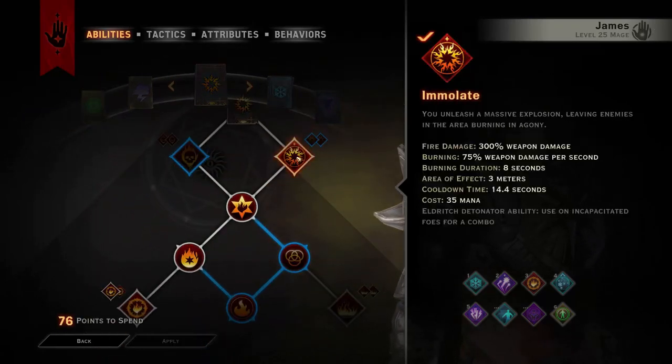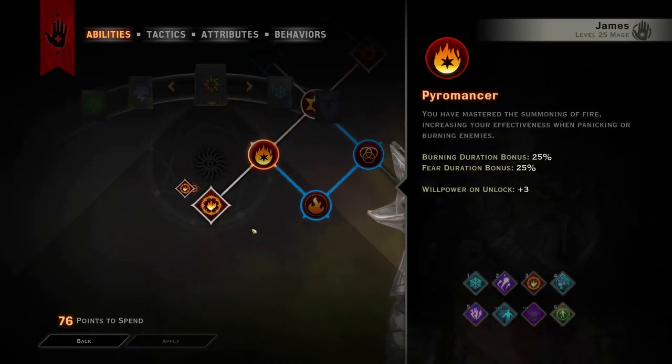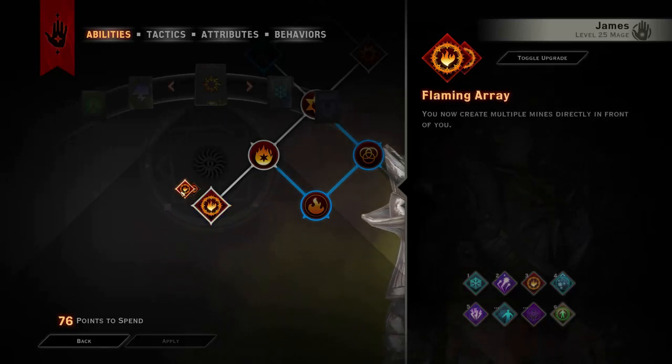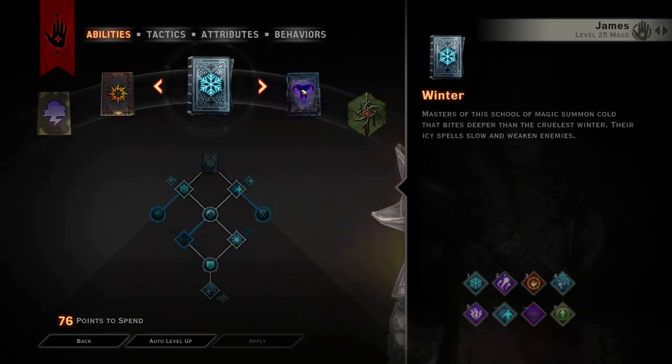Next we're going into the inferno tree, taking Imlet just to get to flashpoint, which is such a key spell, getting pyromancer, and then taking firemine with the flaming array upgrade. Because we are really going to be up in their face, that's why we're taking flaming array instead of the searing glyph.